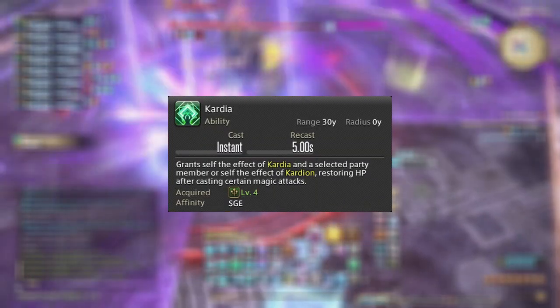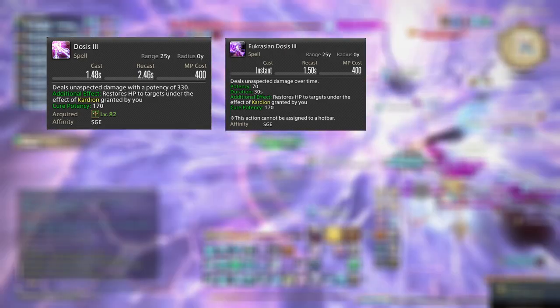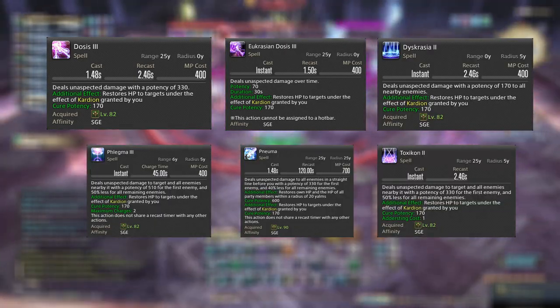Cardia is another trademark Sage ability that marks a party member with a green symbol, healing that person for a potency of 170 whenever you use one of six damaging spells: Dosis, Eucrasian Dosis, Dyskrasia, Phlegma, Pneuma, and Toxicon.